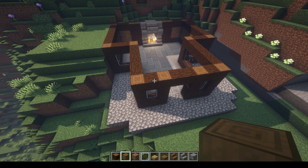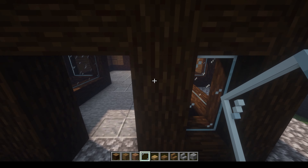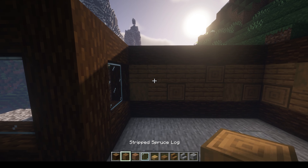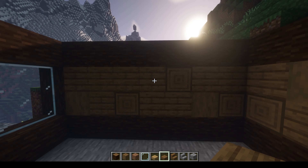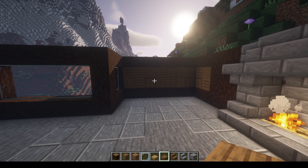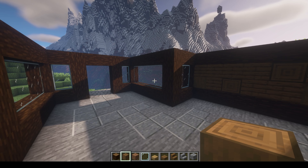All we've done here is filled in the glass pane into the sides and front for our windows. Then on the inside in this back room, we've filled it up with a combination of stripped spruce logs and spruce planks, with stripped spruce logs mixed in on the inside just to put in some variation.